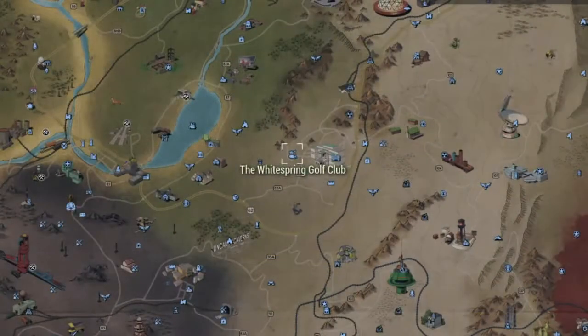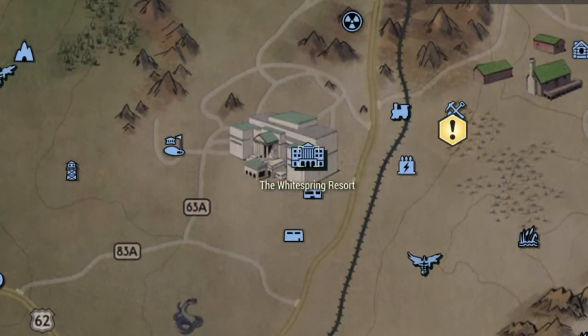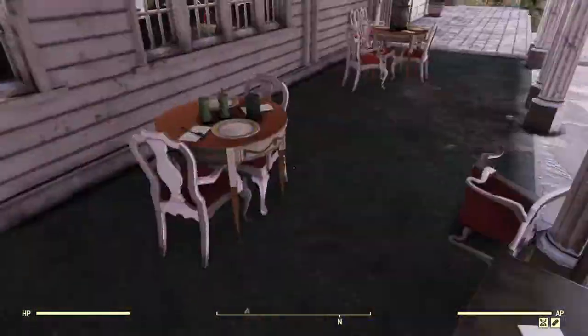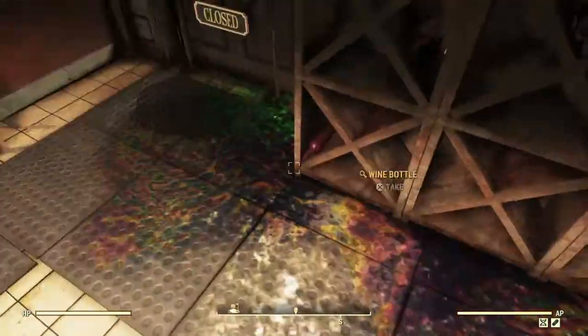As for glass locations, it probably won't surprise you when I say my number one spot is going to be the whole White Springs area. I can't pinpoint a specific spot — I literally just walked around everywhere on this property. I started at the golf resort and like a fine-toothed comb, I just went through everything, all the way to the resort itself and then eventually ending off at the White Spring Station.